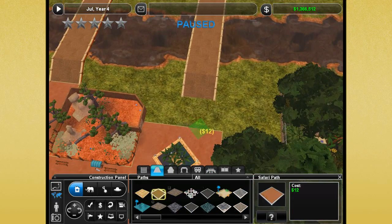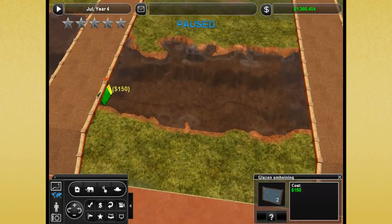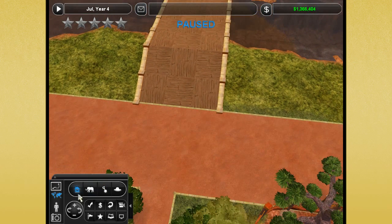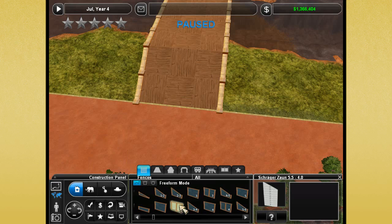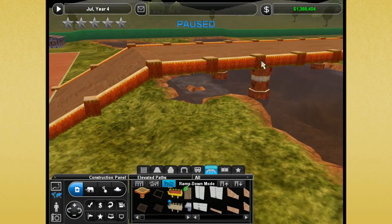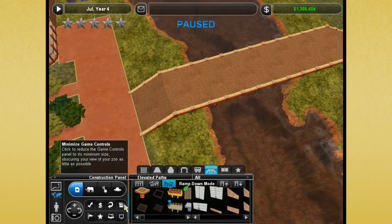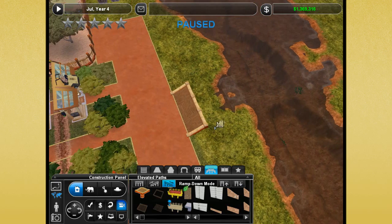Let's go ahead and make the paths come up to each one of these bridges, then get some fencing to enclose the exhibit — this nice glass fencing. We need fencing to go under the bridge too. I think that fencing is a little too tall, we need it a bit shorter. Now I realize I made the bridge too low and I'm going to have to raise the whole bridge up. This is exactly why I knew I needed to be careful with bridges.